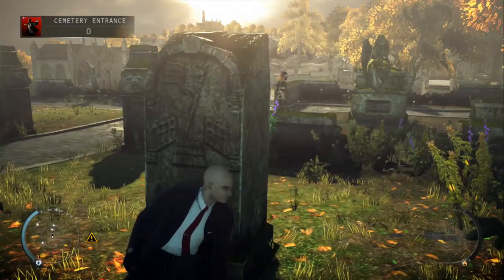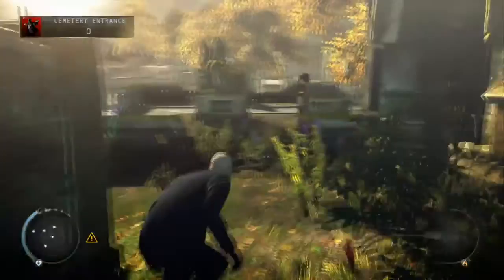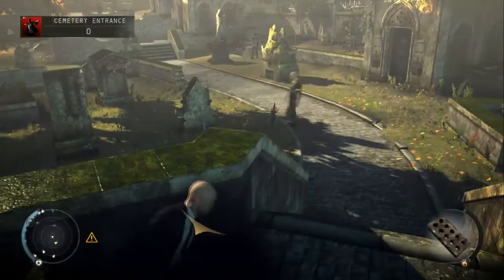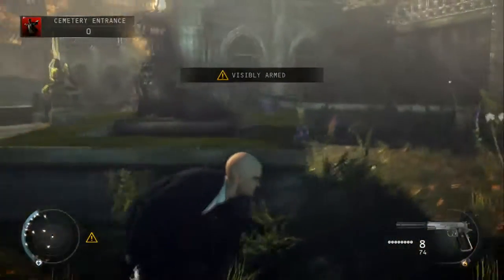So from the start, drop down and just duck behind this tomb. Wait for the two guards in front of you to split up and the guy on the right to head across to the right, then move past him, head over to the left, take cover and pick up the brick, and then just head down the stairs, cut around to the right and take position behind this statue.